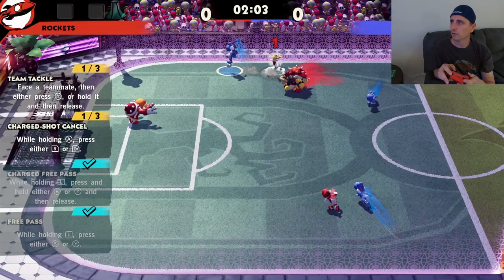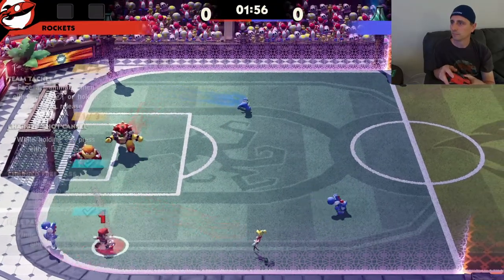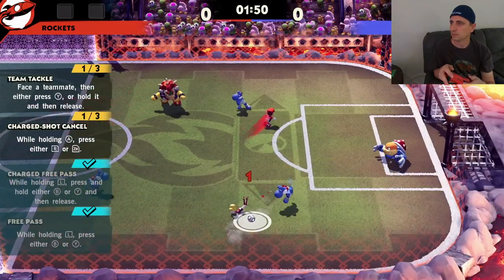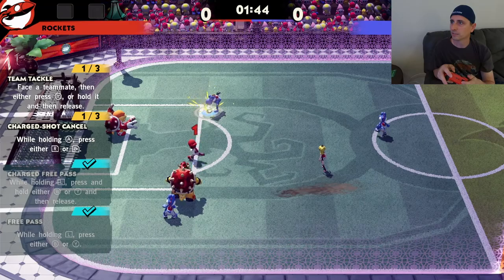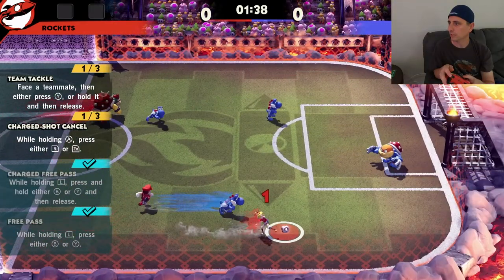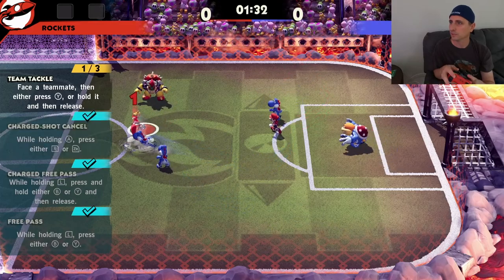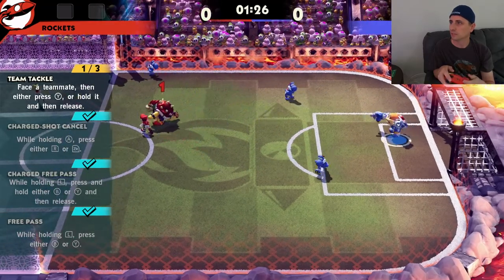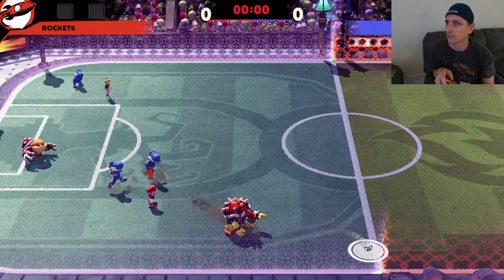Remember, you can sprint with R. I've got two more minutes. What else are we doing? Team tackle — I need to do a team tackle. Let me see if I can get one. You actually have to get it towards your teammate. I need to do the shot. Now I need to give him the ball so I can do a team tackle. Team tackles are rough. Go get him, Mario — there we go! I got them all.